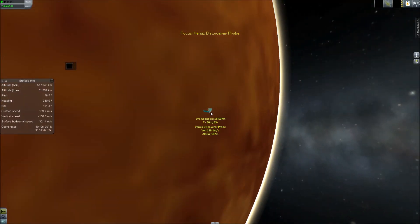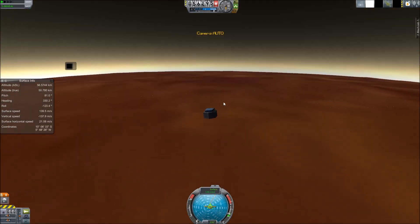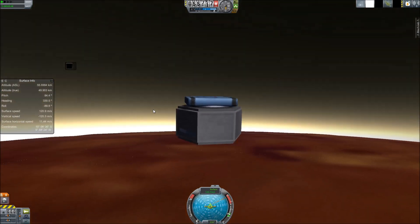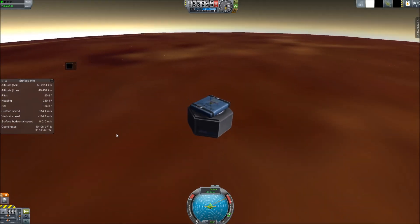Some stats about Venus: Venus is about the size of the Earth, with a bit smaller gravity. The atmosphere is extremely pressurized — there's a lot more of it. Surface temperatures are extremely high. I'm going to skip ahead here, because no one wants to watch an object fall at 20 meters per second terminal velocity for 60,000 meters.